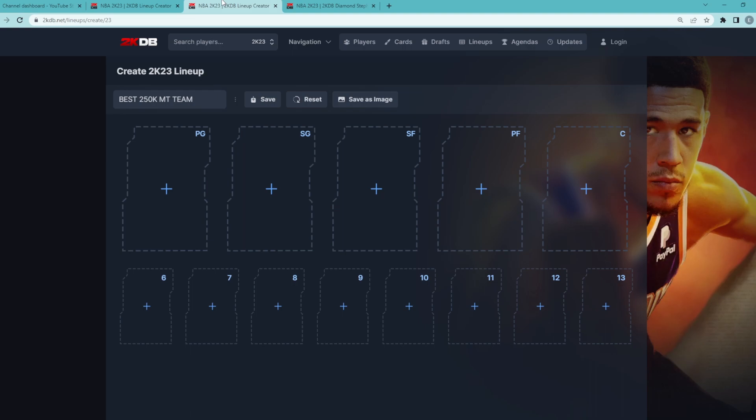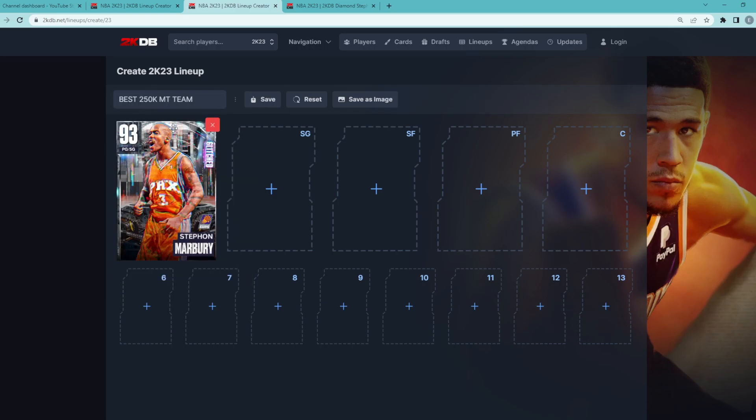In this video, I'm going to be building the best possible team for 250,000 MT in NBA 2K23. At the starting point guard position, we are going to go for probably the best diamond point guard in the game, and that's going to be Diamond Marbury. He's probably the best budget point guard in the game right now.